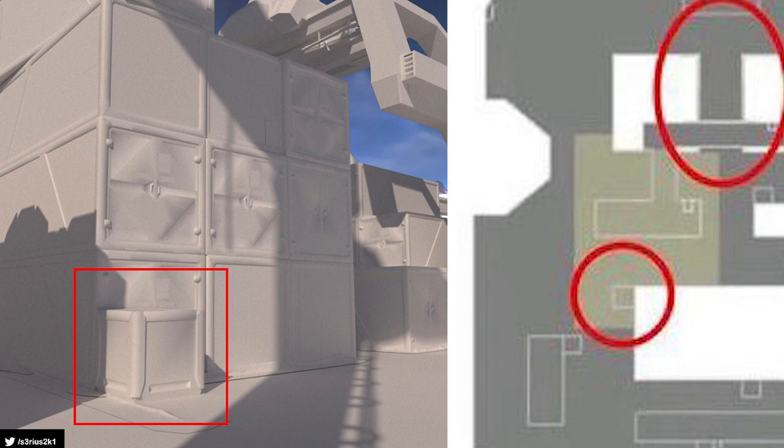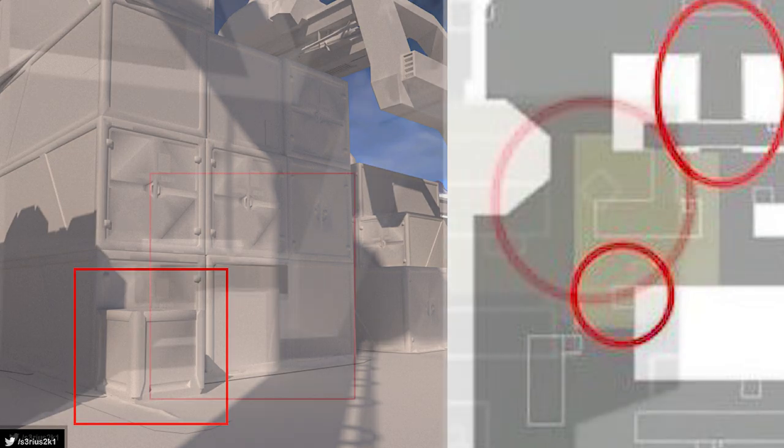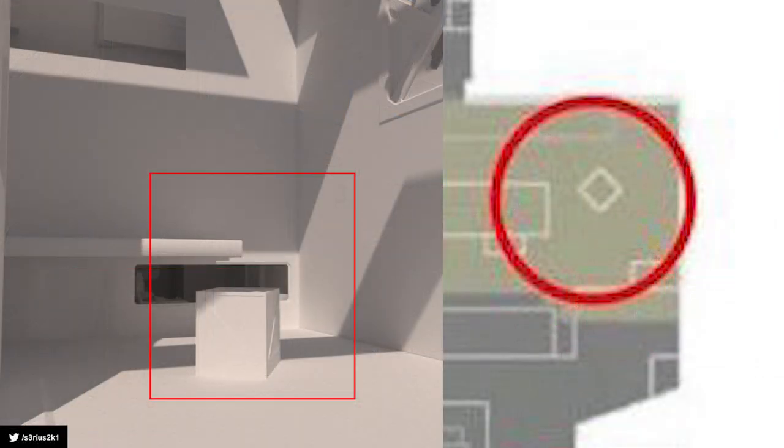It will even be possible to place a Sage wall from this box, so it's an interesting change. On A side the old box will return but it will be placed at a different angle. Also note that a piece of the platform has been cut off, so a sniper or regular player with a window cannot stand here anymore. The old box will allow defenders to take cover more easily, but I think the platform cut off will have a positive effect on the attacking side.